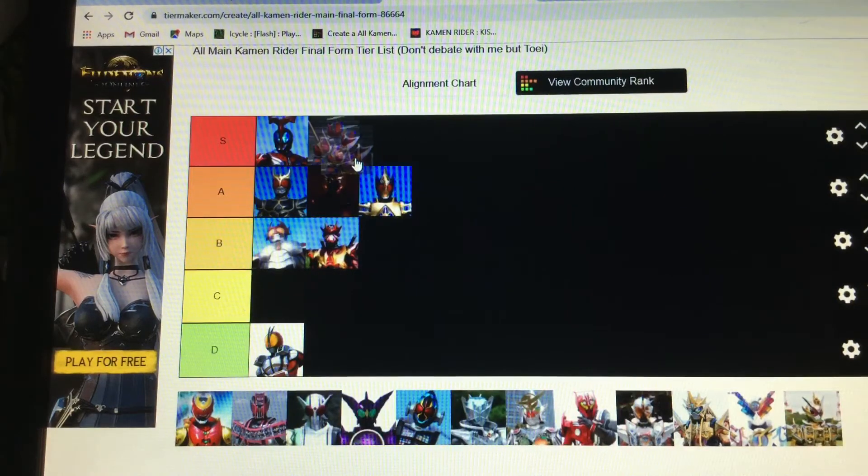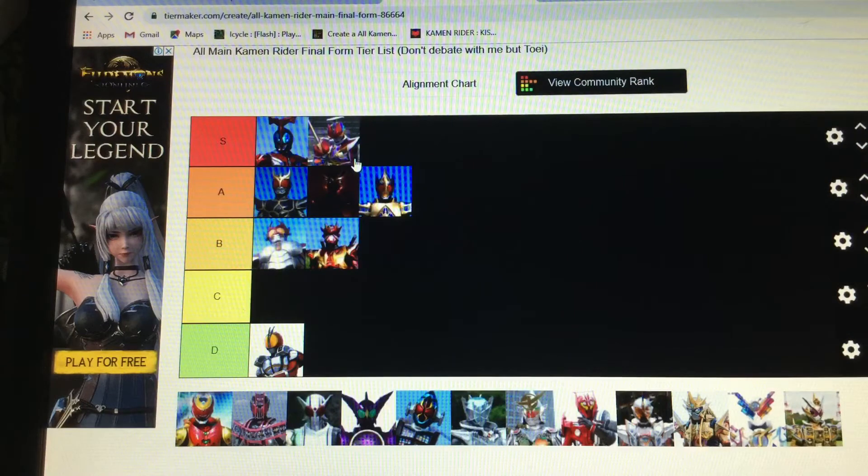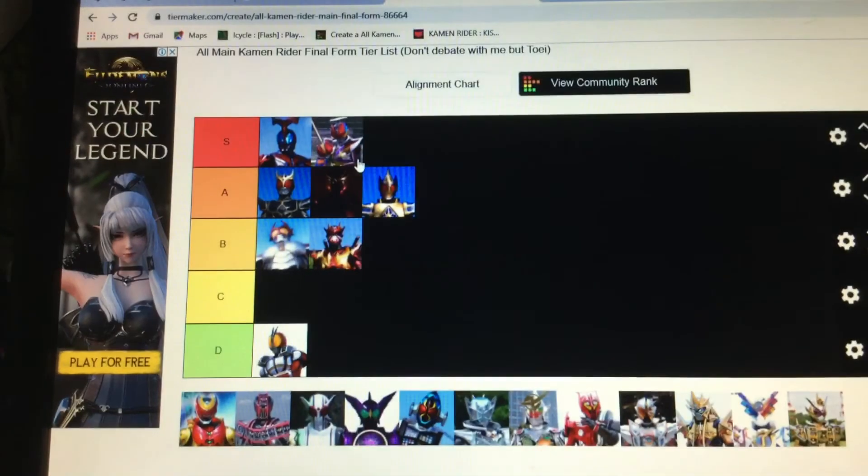Den-O Liner — it's got all the Imagin on it, it's truly amazing. The fact that it's just Ryotaro by himself with the other Imagin helping out — all the Den-O forms. It's basically the Imagin taking over, so for example in Sword Form you have Momotaros. I'm not sure what the blue one's called — I think Ryotaros is the purple, actually I think Ryotaros is the blue.